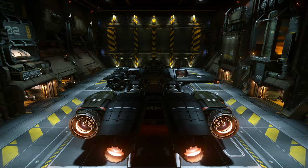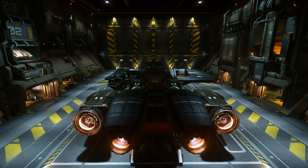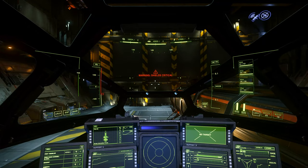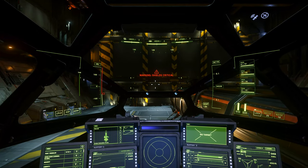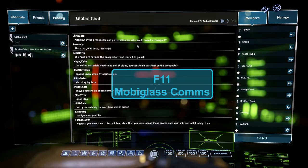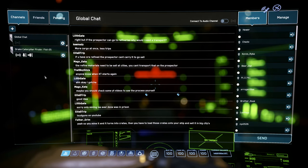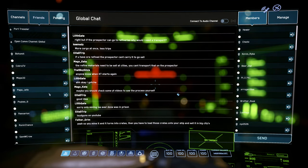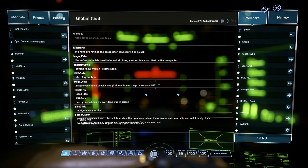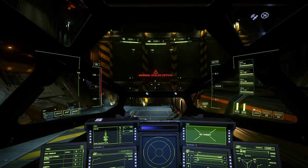Because I'm inside a hangar, I can't just go. If you're on a pad, you can actually take off — you don't have to call for takeoff, but you do have to call for a landing. From a hangar, there are two ways to get the hangar doors open. You can hit F11 to open the comms window, or hit F1 and click the comm link button. Go to Friends and you'll see Port Tressler at the top. Click it and it'll send a takeoff request. There's another way — more immersive — using the ship's own comms on your MFD.